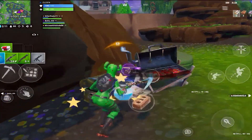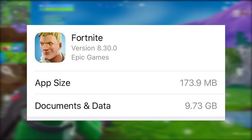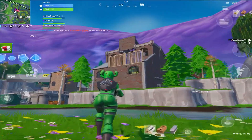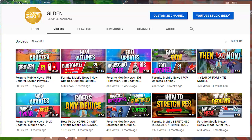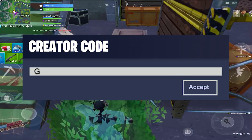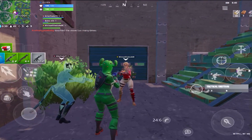Hey guys, Golden here and welcome back to another weekly Fortnite Mobile update video. Today we're going to be talking about a brand new zoom hack, stored space increasing, net debug stats affecting gameplay, and much more. If you enjoy my content, please consider subscribing with post notifications on — I'll always keep you up to date with what's going on in the Fortnite Mobile community.